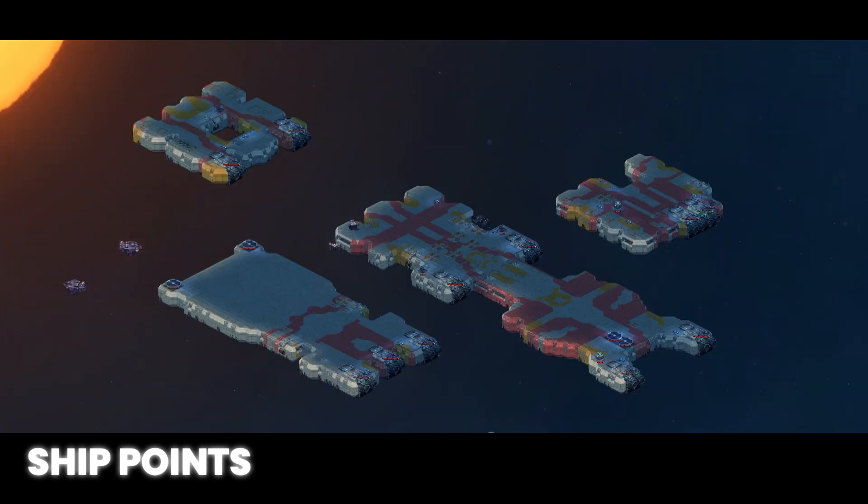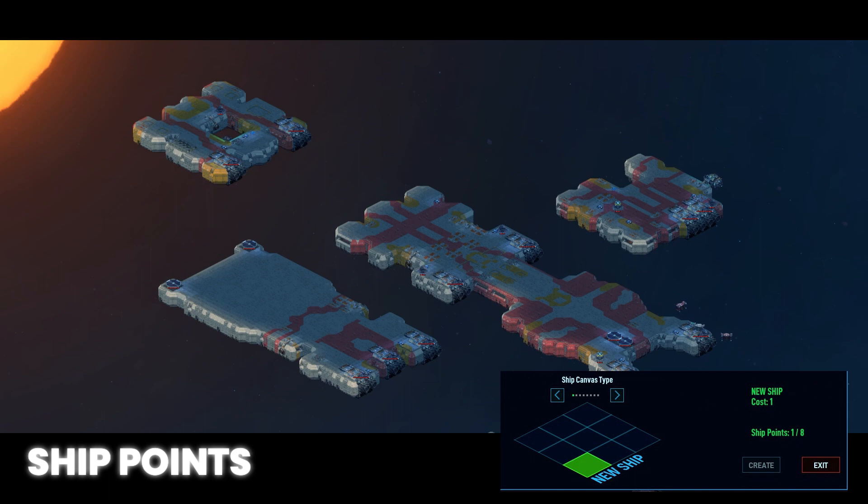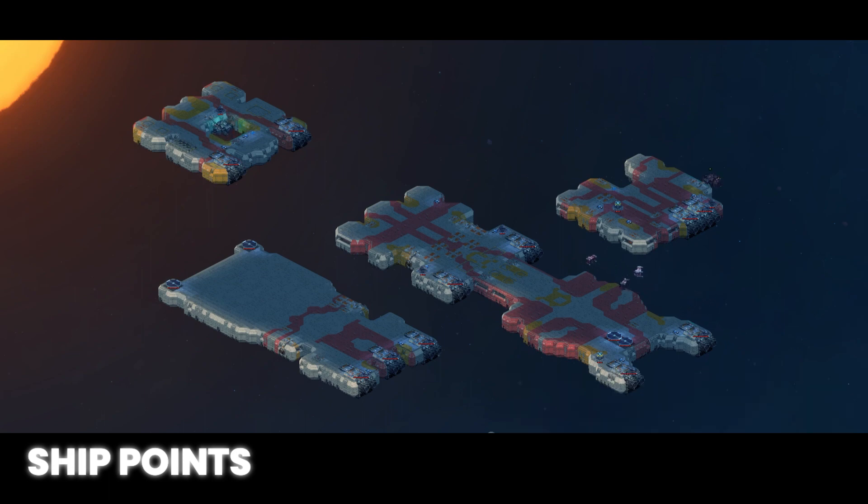Let's go into a hypothetical. Let's say you have a fleet consisting of 4 ships: a 3x1, a 2x1, and 2 1x1 ships. I am no longer producing enough food to feed my crew of 28 and I don't have any more room for grow beds on my 2x1 botany ship. I need to expand it from 2x1 to 3x1. With my current fleet configuration, I am using 7 out of 8 ship points. So expanding the 2x1 to a 3x1, I will be using all 8 of my ship points.